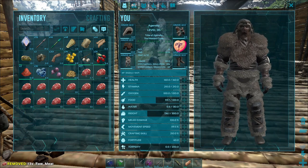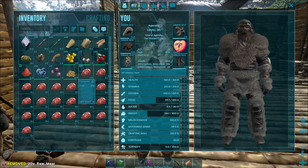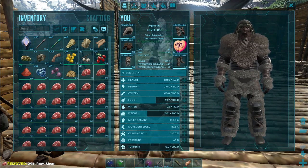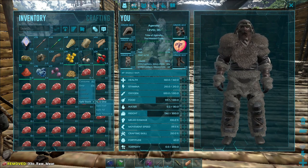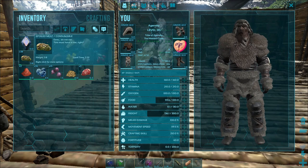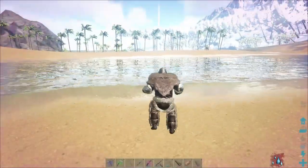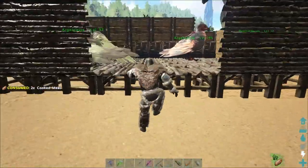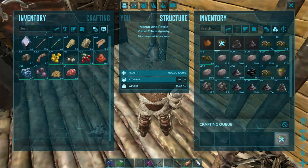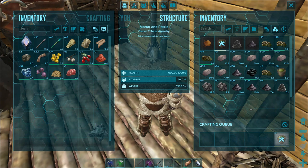Right-click the item, go to split stack, then split one. This allows each piece to be in its own stack so they all spoil at the same time rather than one spoiling off the top of the stack. It's super helpful for when you have 7,000 narco berry and no spoiled meat. As you can see, all of those spoiled at the same time. Just like that I was able to make nearly a full stack of spoiled meat to throw in the mortar and pestle with the narco berry.